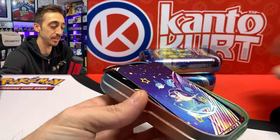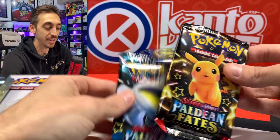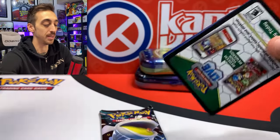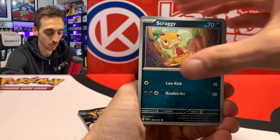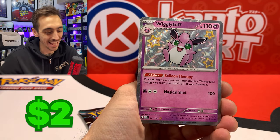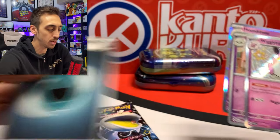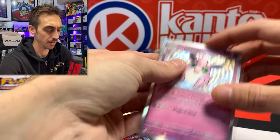That shiny Charmander honestly makes it worth it. Hit some other Kanto shinies too — it actually feels possible to pull all of this. Woobat, Scraggy, Nest Ball, Lanturn, and right as I'm talking about hitting all the Kantos, we got the shiny Wigglytuff! Let's get you the code. I'm pretty sure you can double hit in Paldean Fates — I think it's happened already on the channel.